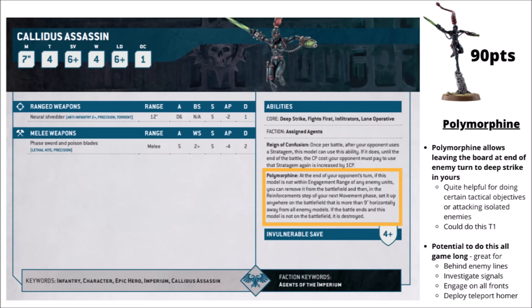The Calidus' signature shapeshifting drug is the thing that makes her quite so good for doing secondary points. Polymorphine means that at the end of your opponent's turn, if the model isn't in combat, you get to remove it from the battlefield and have it turn up as if via deep strike, nine inches away from enemy models in your next movement phase. It's like a Grey Knight-style free redeploy each turn — you're basically always going to be able to trigger it, provided your opponent hasn't been able to catch up with her.